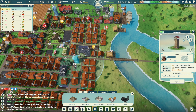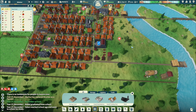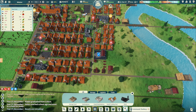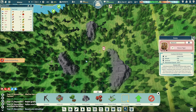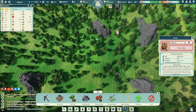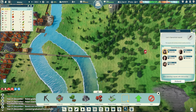Gotta get people in these towers. I don't know where this thing is gonna go, I don't know what it's gonna do. Where's it coming from? It's coming from up there - gonna come across probably right here.